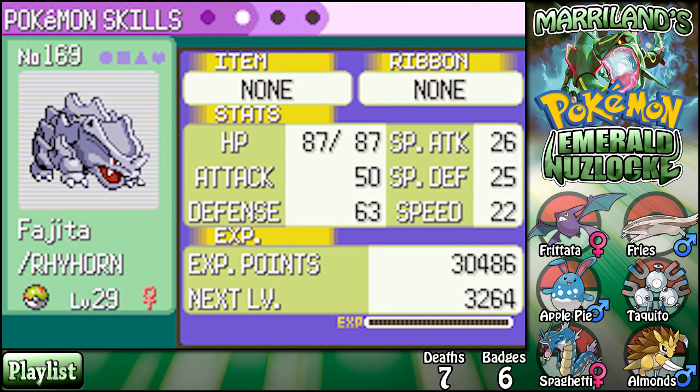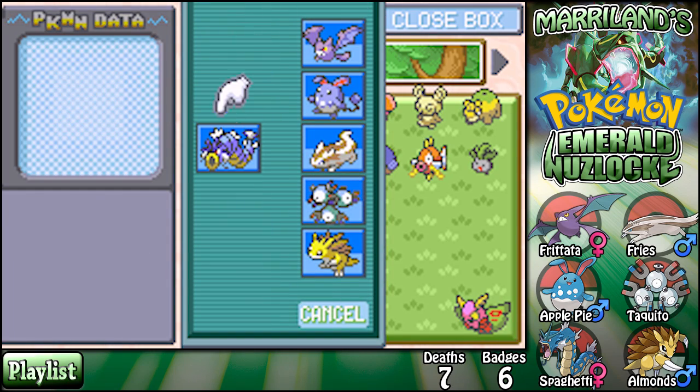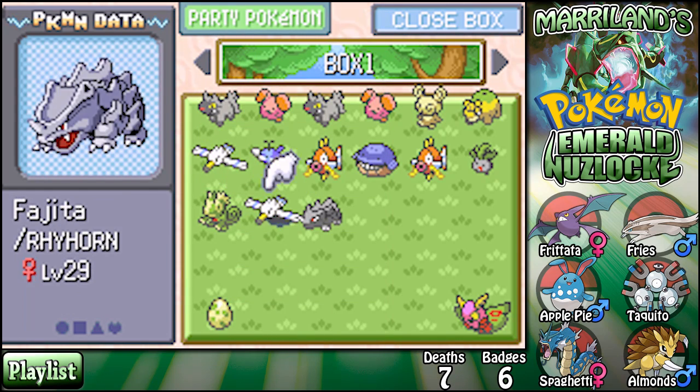Timid lowers attack and raises speed — why do I always get the worst natures? Oh well. That might not be that bad of an option though. I don't like her stats right now, but it's just so good to have another Rock type. They're so versatile in this game — I think I'll definitely keep her in consideration. She could be pretty handy.